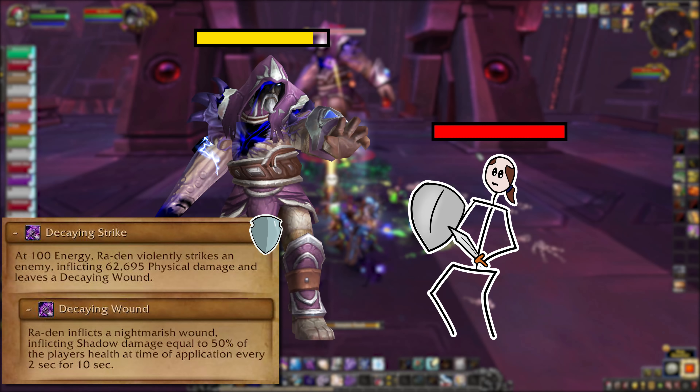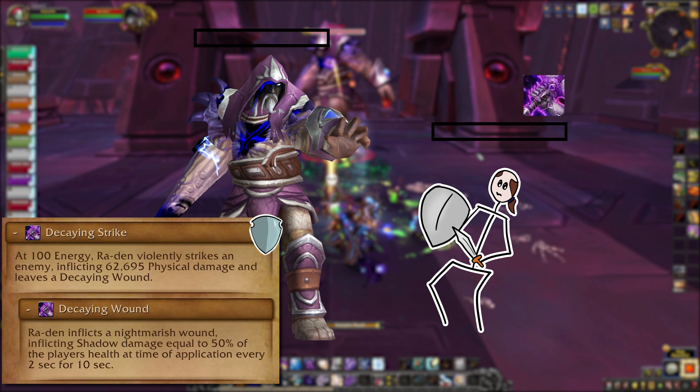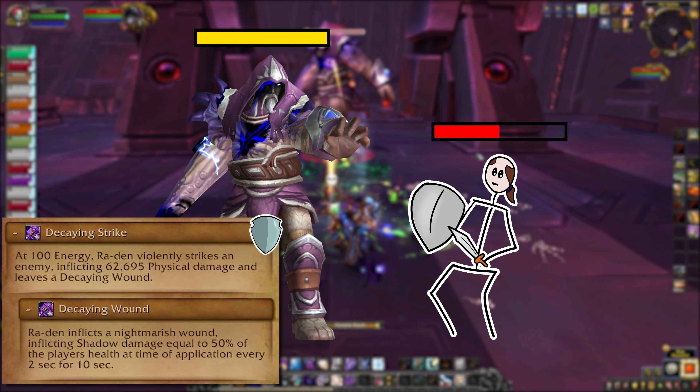Nullifying Strike is gone and replaced with Decaying Strike, which leaves the Decaying Wound DoT. The DoT will do more damage if the tank had high health when they took the Decaying Strike. When Ra'Den is at full energy and it's about to go out, let the tank who is taking it drop below half health or so to keep the dot in check.